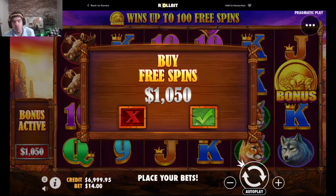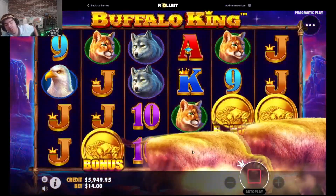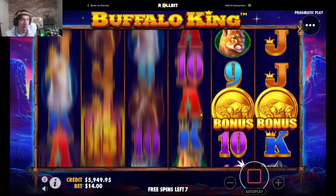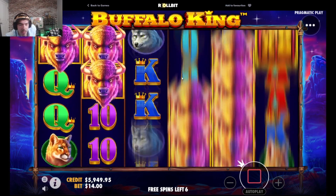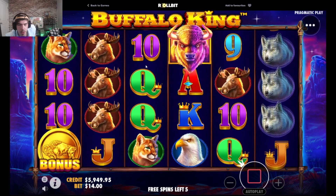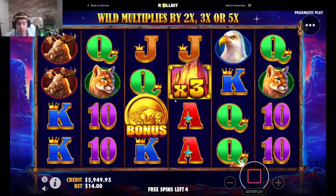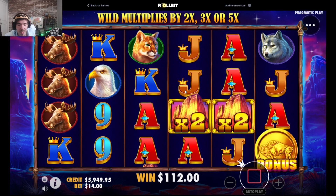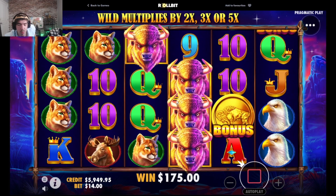We're gonna do an up-strat — a $1,000 buy at $14. We've officially lost pretty much all of our profit, which is kind of sad. At least we got to see one bonus pop the hell off — if it can do the same on a higher bet that'd be extremely nice. The buffaloes, man — barely seen any re-triggers. First 0x of the session.